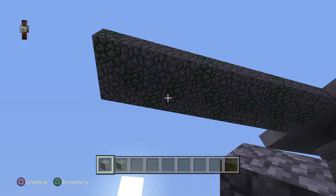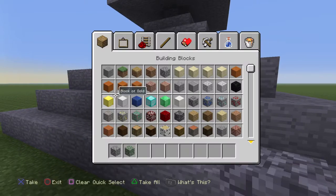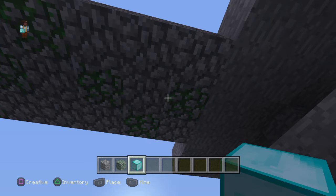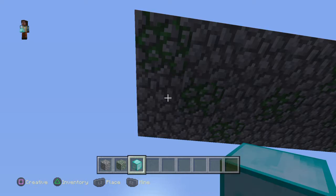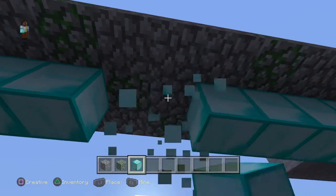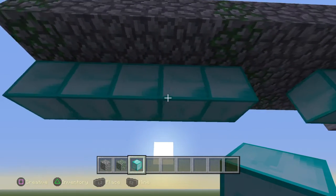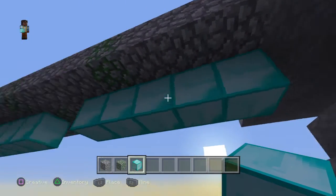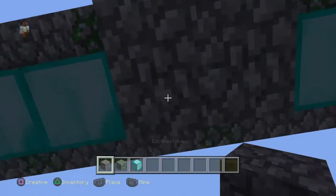Then under the bridge, with your diamond again, you want to do the middle row. You'd want to do one, two, three, four, five, six on one side, and one, two, three, four, five on the other side — five on each side, measure it. Then in the middle there should be a two-block space.